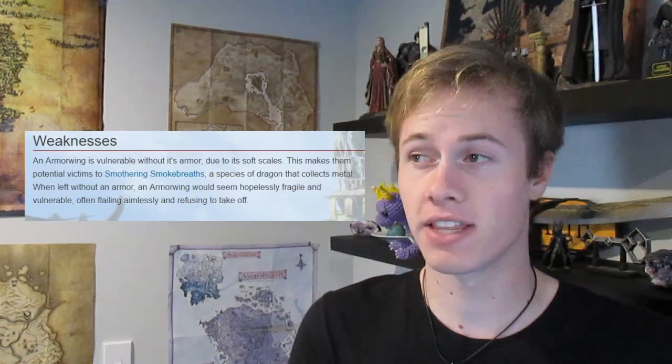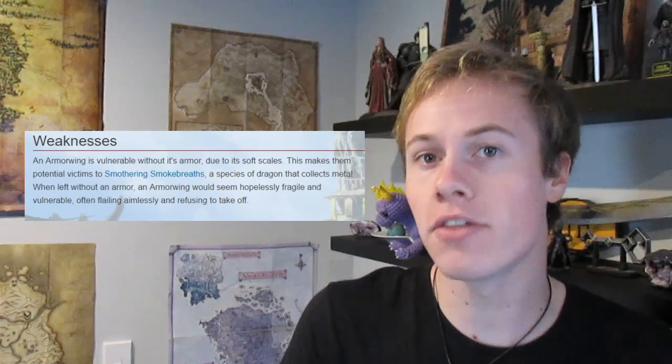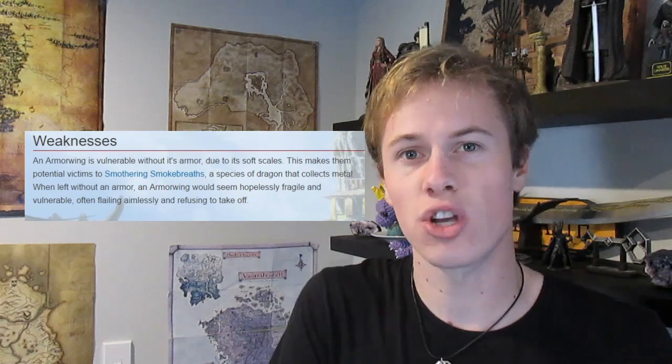The most obvious similarity that the Bone Napper and the Armor Wing share is also their most distinctive characteristic: they both scavenge and collect things from their environment to use as armor to protect them. The reason for this in the Armor Wing is that it has softer and more vulnerable scales. The same reason isn't given for the Bone Napper, but when we look closely, we can see they have almost identical skin textures, so we can infer they probably share that same weakness.